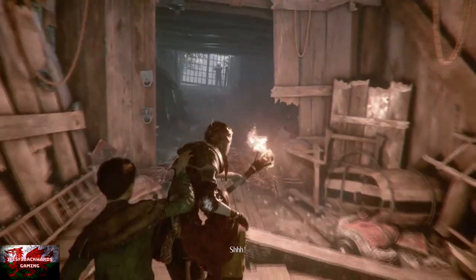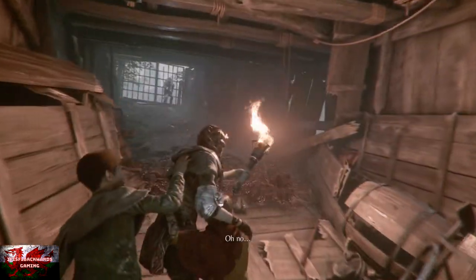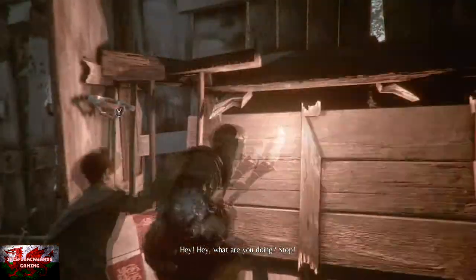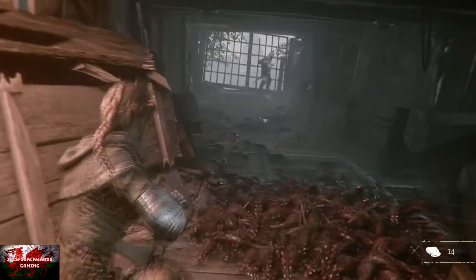Grab a torch on the left wall. As soon as you enter through this bit of door here more rats will appear, but put your torch down just on the left and then go ahead and get an Ignifer out.